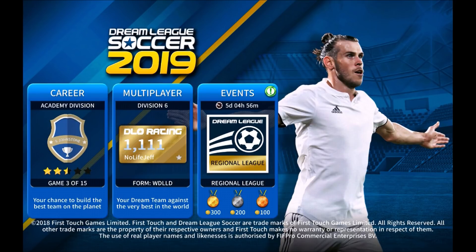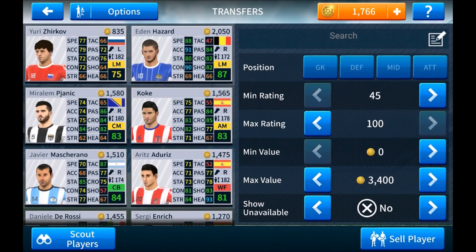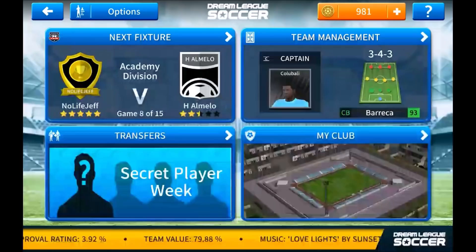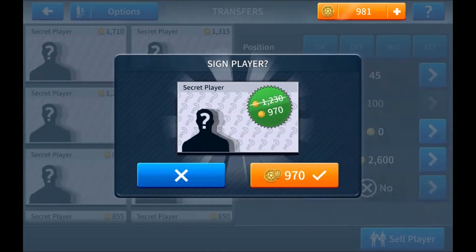One thing I wanted to show you that wasn't in the patch notes is that there is a new secret player animation. If you buy a big transfer, they'll actually show you a cool animation. I'm going to buy someone here — it's secret week. I want to open a secret player because I saw in a video that they have a different animation.